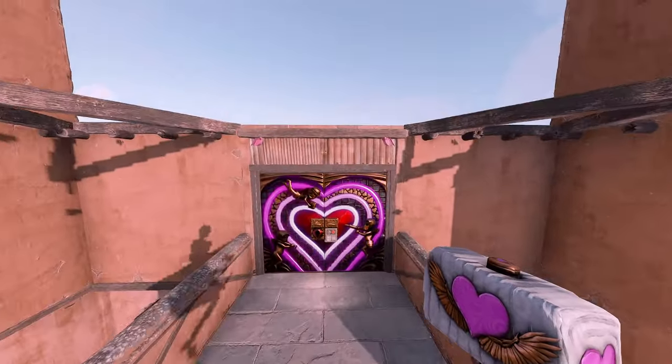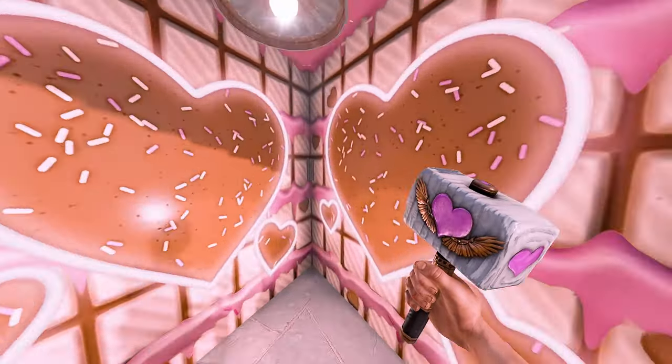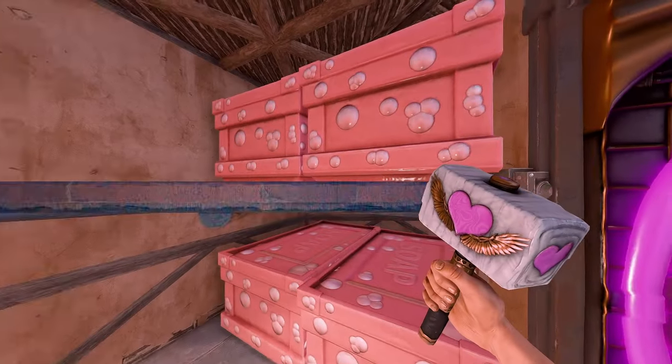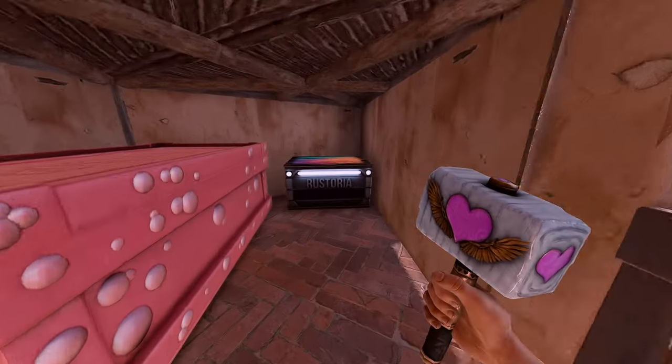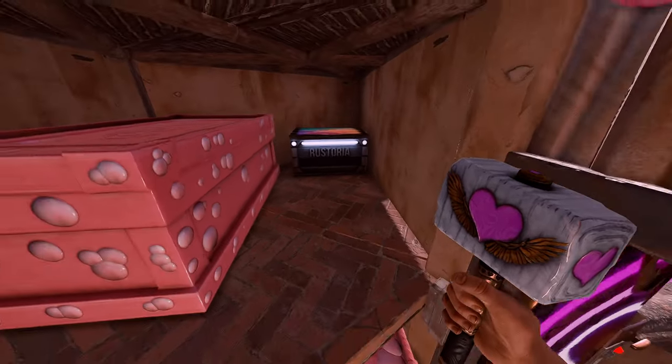If we head upstairs we can take an average looking loot room and with a bit of box placement you can actually store a small box behind a large, and this will absolutely get missed as long as you don't lock the boxes.